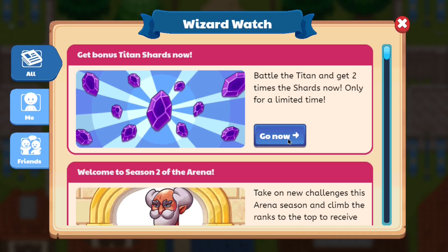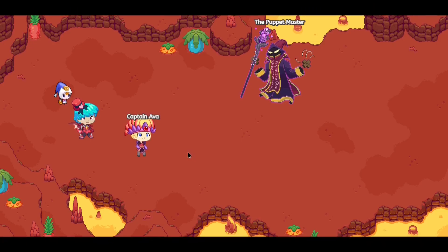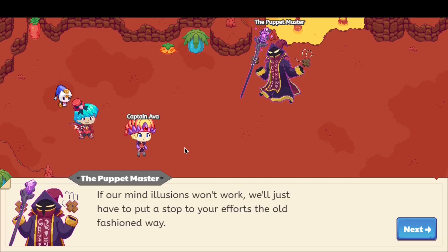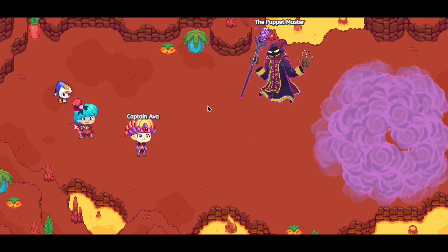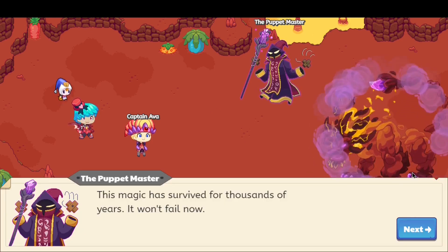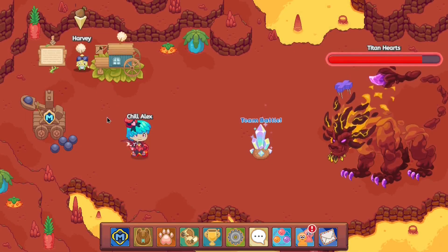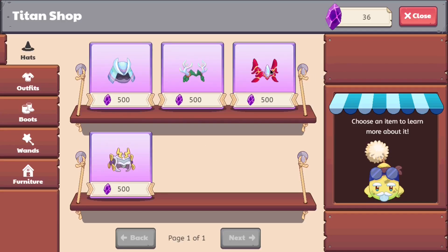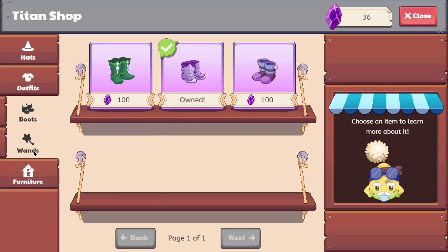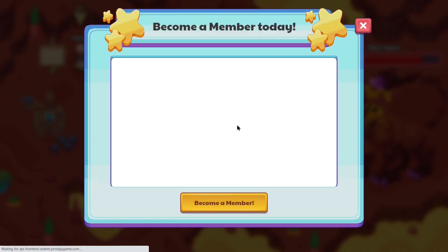For a limited time only, we can get ourselves 2x titan shards in order to defeat the titan. So every time you battle this guy, you get two titan shards. I'm pretty sure they want the titan dead quicker, because they usually don't do this — they just let it die on its own. Something's fishy here, but as you can see, we earn ourselves two extra titan shards for defeating one of these guys, which gets my attention.